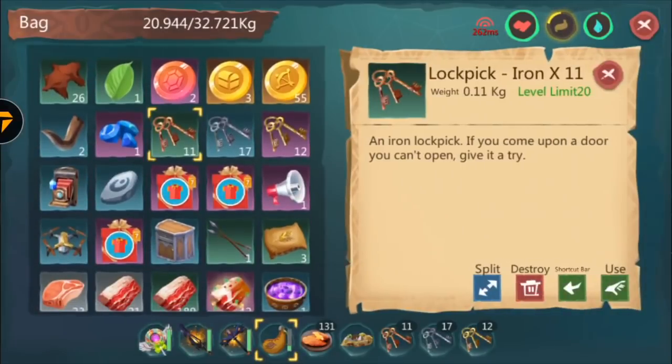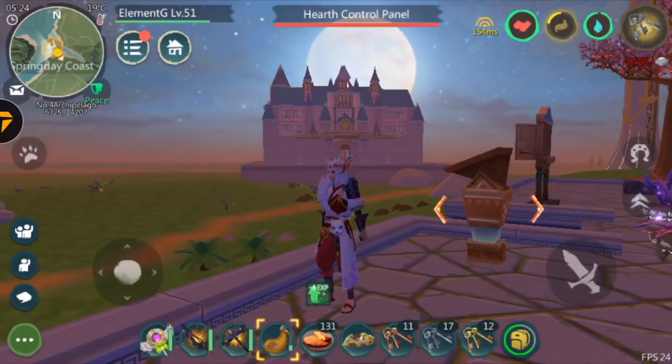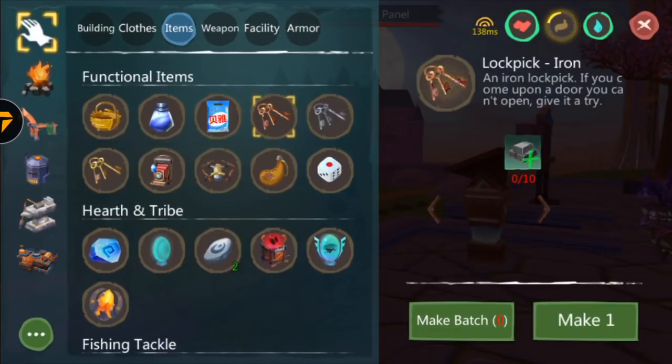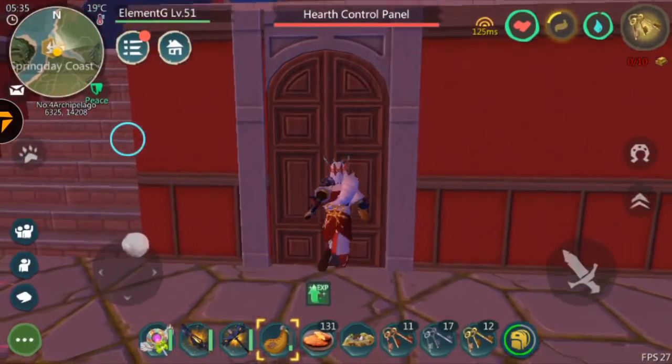The first thing you'll actually need is a lock pick. As you guys can see right here, I would recommend you have gold, but you can have iron, silver, and gold. Gold is the best, so I recommend gold. If you want to craft it, this is where you go to craft it — it basically costs silver, iron, and gold, nothing else.